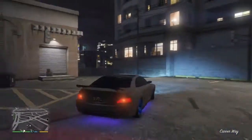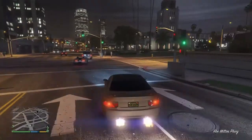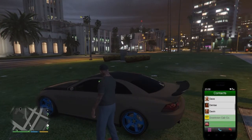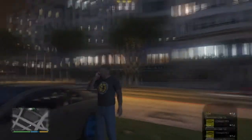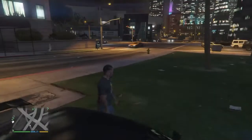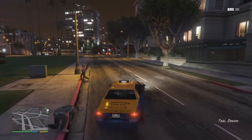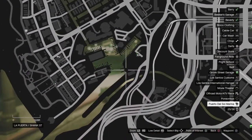So once you customize any car you got off the street, what you want to do is instead of looking for the taxi, you can call the taxi company so they can give you one. You can just hijack it, then what you want to do is drive over to the docks right here.